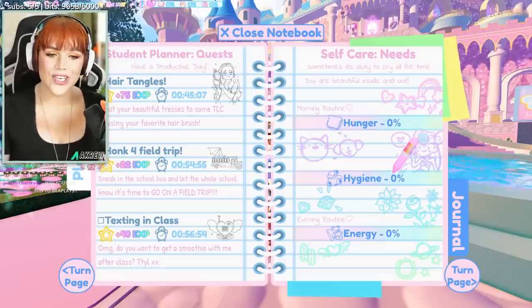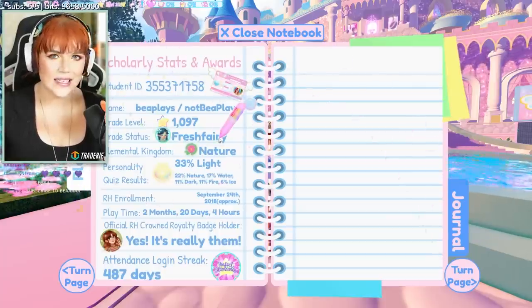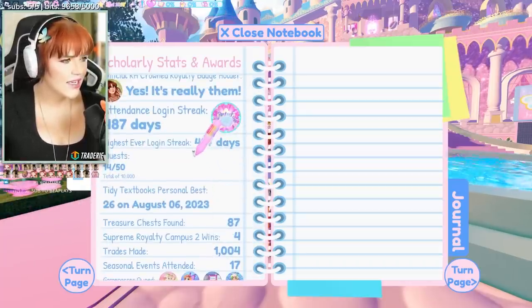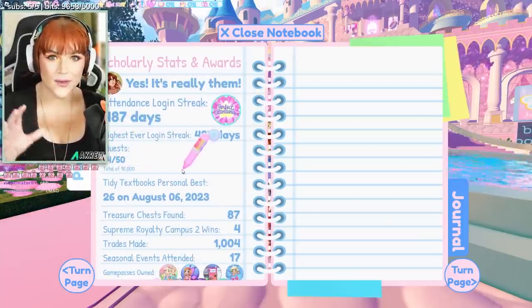That's because you can actually do these quests technically speaking an unlimited amount of times. If you go through the quest section to the section at the end that says Scholarly Stats and scroll down, you'll actually find that there is a quest section there that tells you how many you've done out of the 50 possible ones. There are 50 possible quests that you can do.